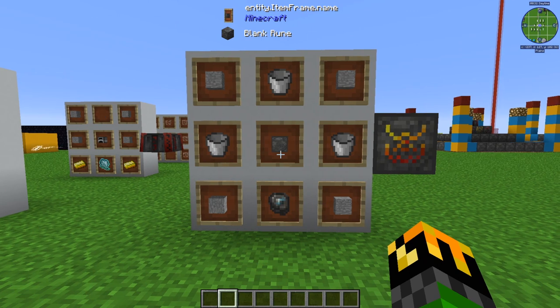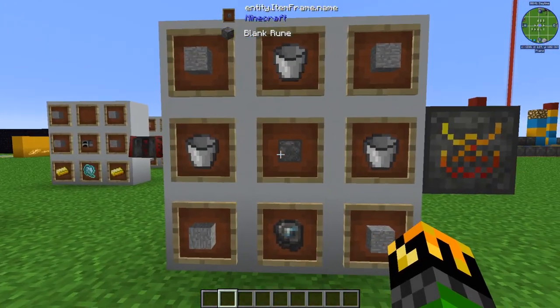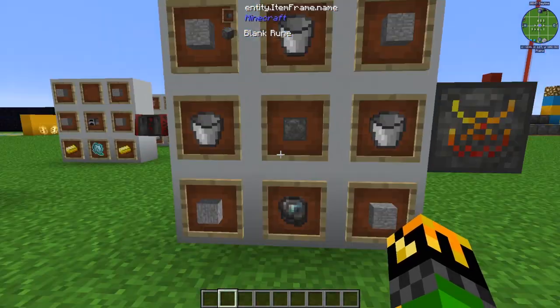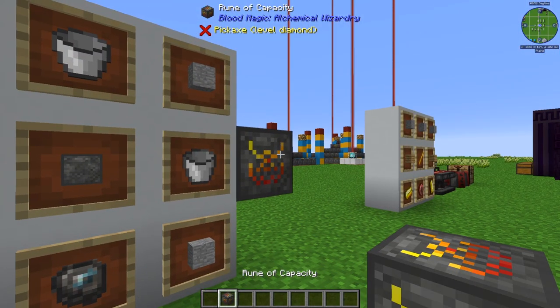The rune of capacity is one of the most useful runes that can be crafted. It is made with 4 stone, one in each corner, a blank rune in the center, with 3 buckets - one on either side and above the blank rune - and an imbued slate in the bottom center. What this does is it increases the amount of blood your altar can hold by 2000, and it will also increase the amount of blood your buffer tank can hold by 10%. These stack, so the more runes of capacity you have, the more blood your altar will hold.